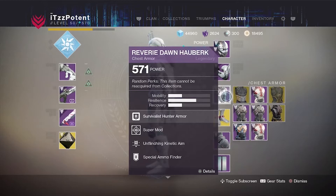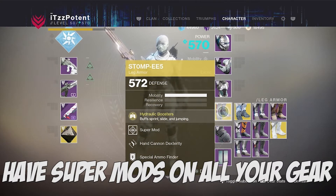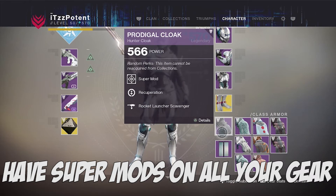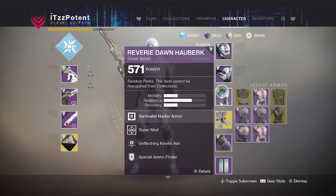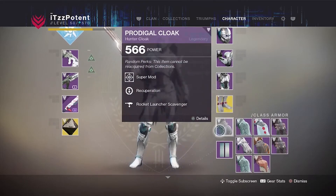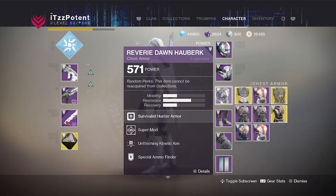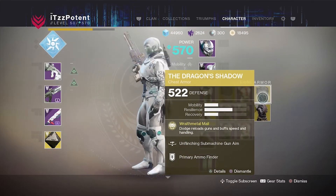I wouldn't worry too much about the chest piece since it has weak perks. For my Stompees I would substitute hand cannon dexterity for shotgun dexterity to synergize with shotgun use. My cloak has recuperation, which regenerates health instantly when picking up an orb, and I have a rocket launcher scavenger for my Wardcliff Coil to get an extra shot. Honestly, just have armor pieces that synergize with your playstyle — if you use a sniper, have perks that complement sniper, rocket launcher, or grenade launcher usage.